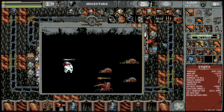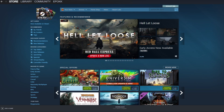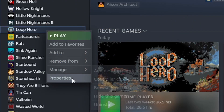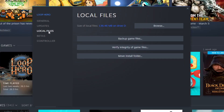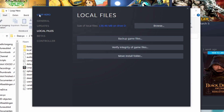I will just quickly show you how to do it. First of all, you're going to go into Steam and go into the library. There, you're going to look in the left column for Loop Hero. When you've found Loop Hero, you're going to right-click on it.